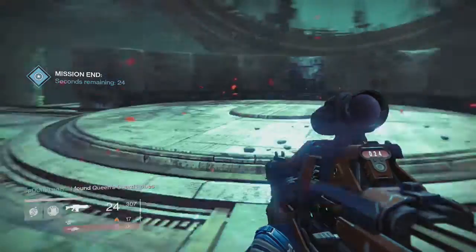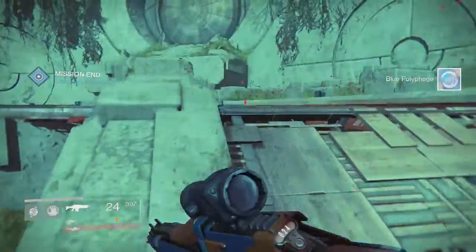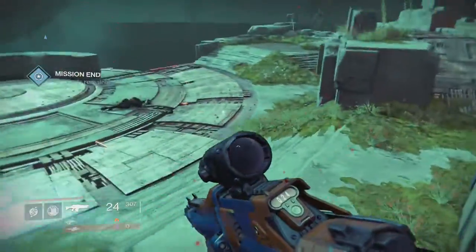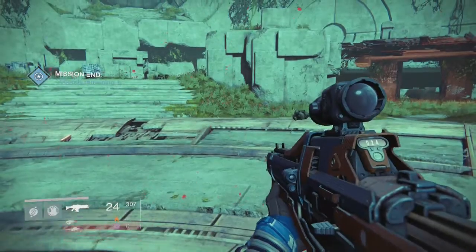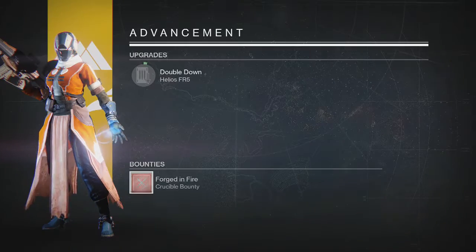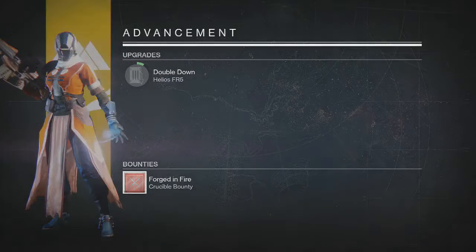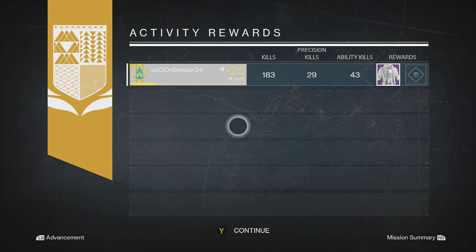It took me about six lives to figure this out. This was really fun — this is what I thought the end campaign should be. I'm so stoked, I'm about to go pick up my purple and yellow armor from the queen. There's the purple engram — get the chest protected. The solid legendary chest protector. Purple, 183 kills, 29 precision, 43 ability kills. I died about six times, mostly because I was being reckless. If you pay attention and stay on the back half, you're going to do just fine.